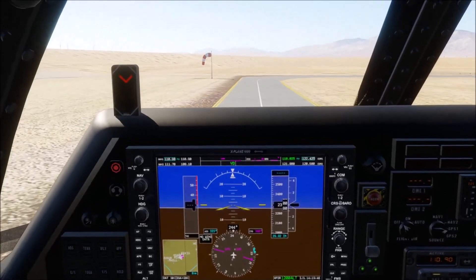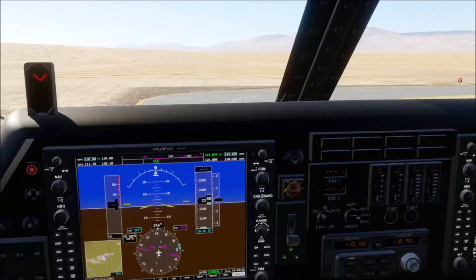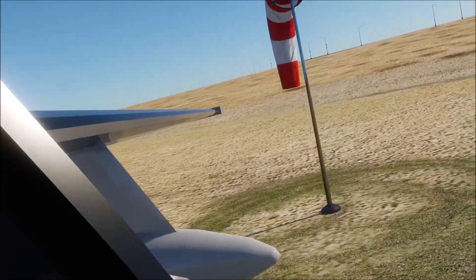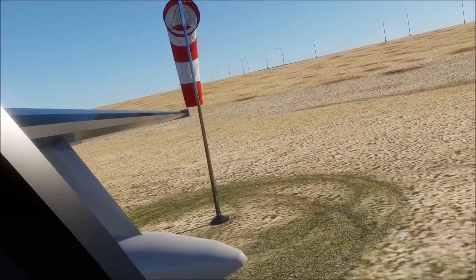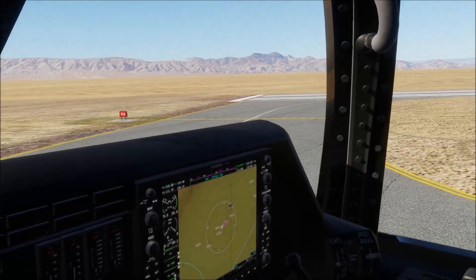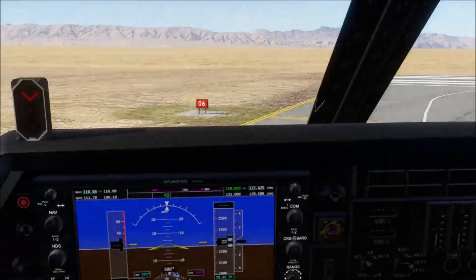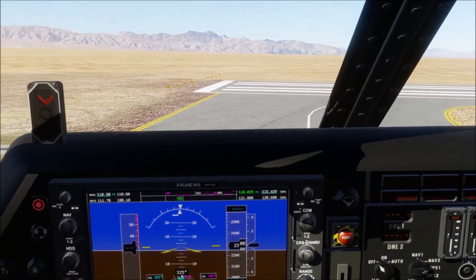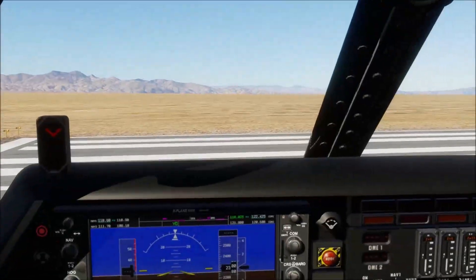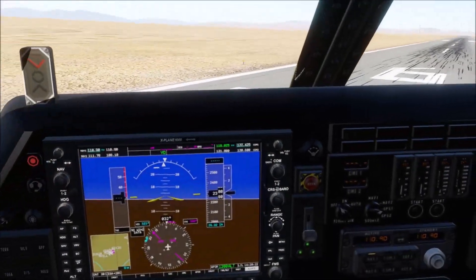That windsock seems a little close to the taxiway. We're going to run into that. That's going to be close — okay, just missed it, I think. Maybe that is an absolutely accurate placement of the windsock, but it does feel a bit close to that taxiway. Ah, never mind. Let's go flying and see what this thing does in the air.